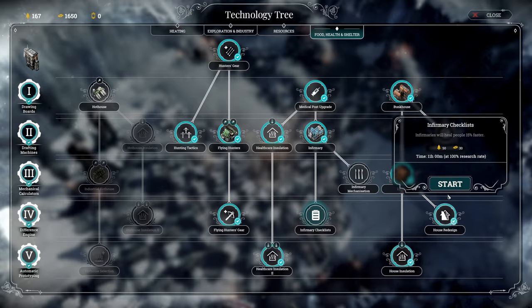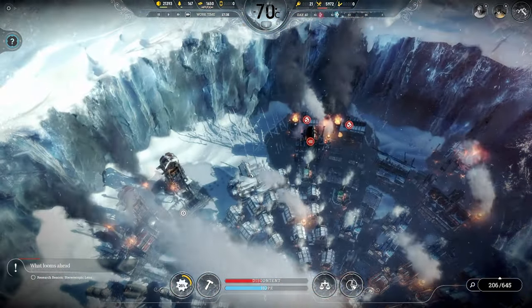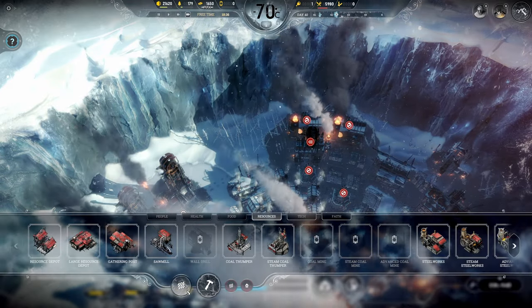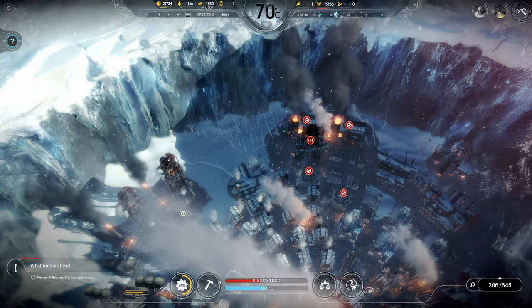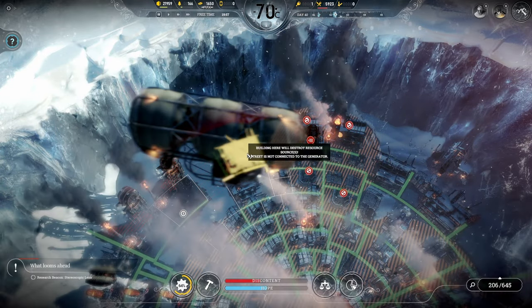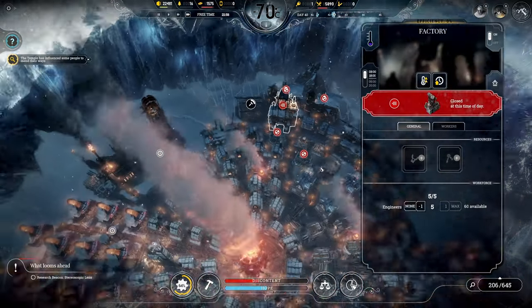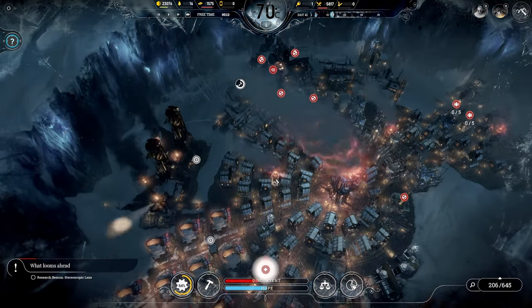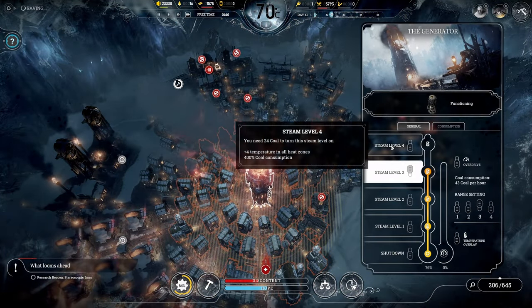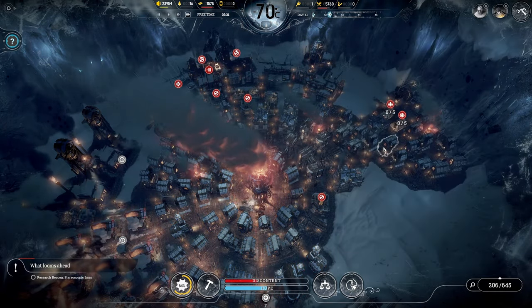The next thing we want to get is infirmary checklists. We could always build another resource depot to store some more food. We still have another steam level for the generator as well, so we're not completely working it at full power yet. We're about to hit negative 80 tonight, so that'll be exciting.